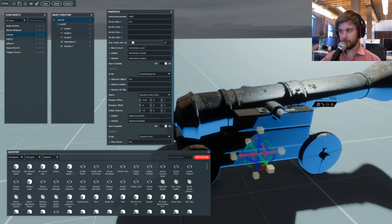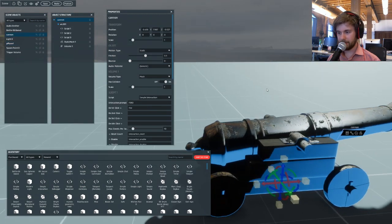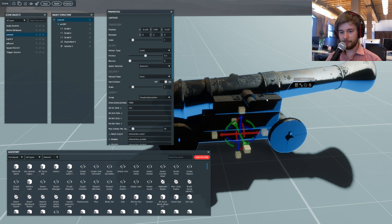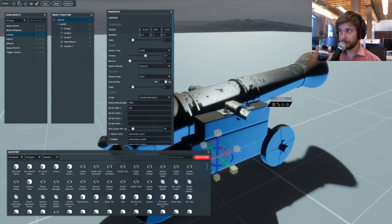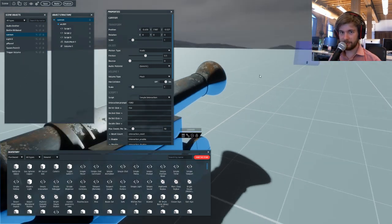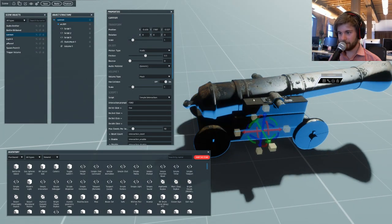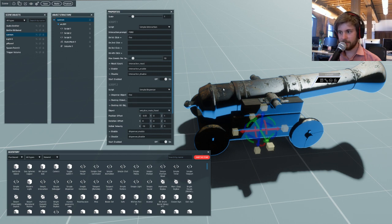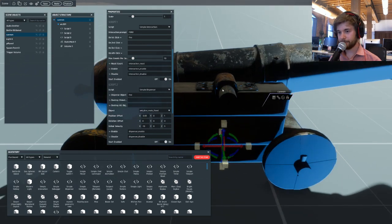Soon we're coming out with the ability to save to inventory. You'll be able to build a test area, put a bunch of scripts in a cannon, then save that as one object and put it in your inventory. Then you can go into another scene and pull it out of your inventory as one single object. Hopefully with SimpleDispenser, that means I'll be able to make an object dynamic and save that version. The ability to save to inventory - one object with any lights, scripts, or anything else you've added - is hopefully coming out in our next patch update towards early October.